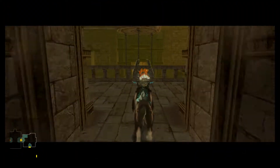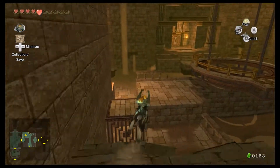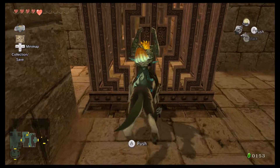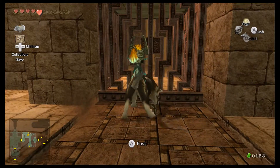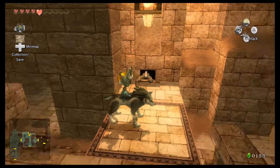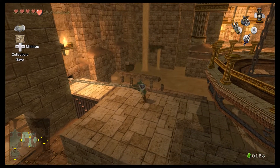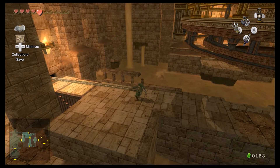We are almost to the final Poe. I believe we just have to go through this room. I'm looking at the map and that's all we have to do. I know where the fourth Poe is. Let's just push this all the way to the end. I believe that's just a red rupee, but we are a little bit short on time and I do want to hit the fourth Poe before the end of the episode.